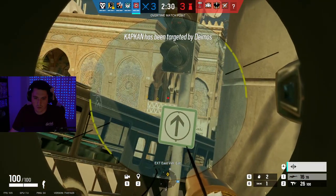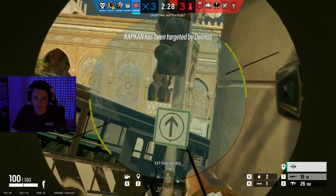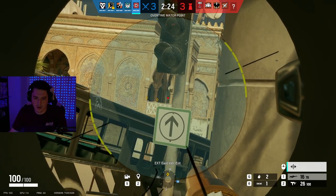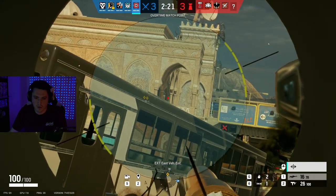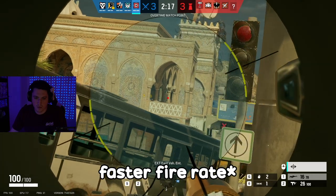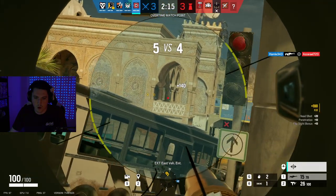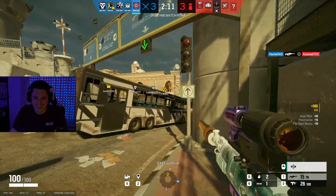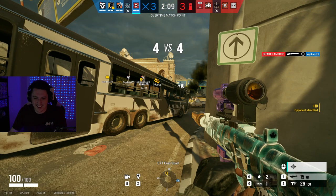I do prefer to use Glaz on this spot, but you can also use Kali. I prefer Glaz as a lot of people like to smoke plant, so being able to see through the smoke helps a lot, especially when you're trying to defend post plant. It also helps with fire rate — with Kali, if you miss someone that runs across you can't shoot for another second, whereas with Glaz you can quickly spam a few shots off and kill someone very quickly.